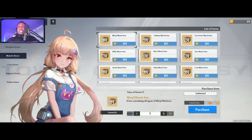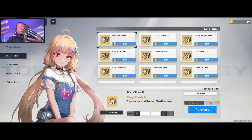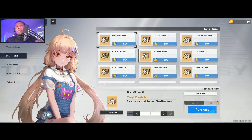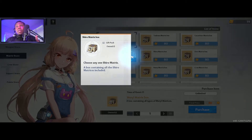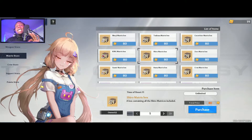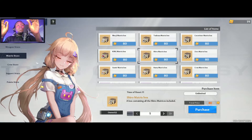The matrix door essentially gives you the full types of the weapon or simulacra that you like. I have Shiro, Coco Ritter, and Zero — that's a benediction comp. I would get Shiro's box, Zero's box, and Coco's box. We only do this when we're fully committed to upgrading it and fully committed to that team or simulacra.